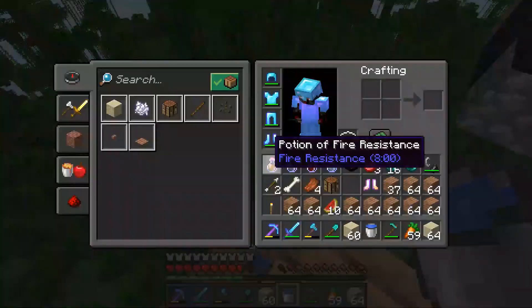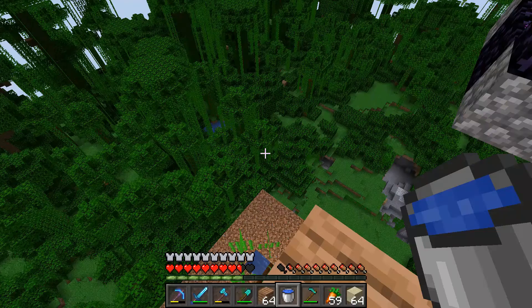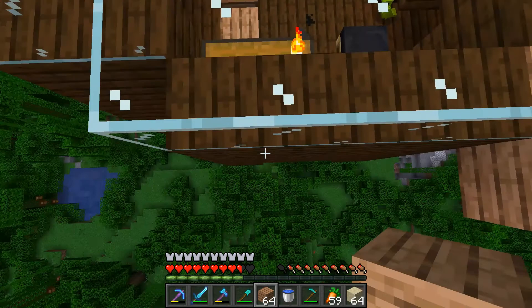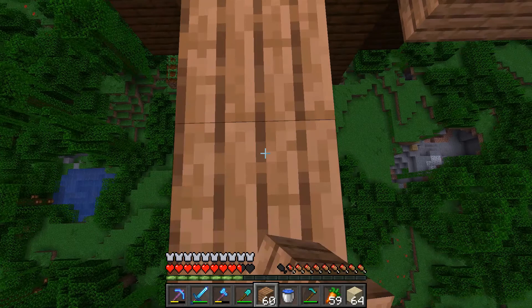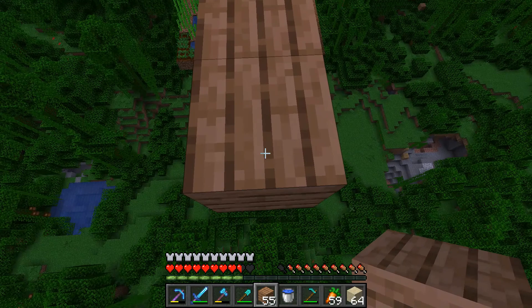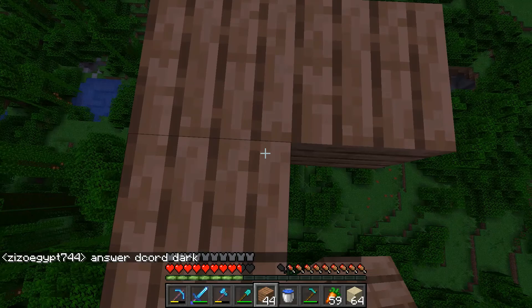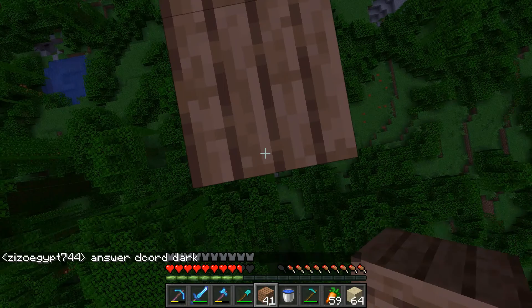Let me take some jungle plants and bridge off in that direction. Let me just take some jungle plants in my hand. This is mostly our jungle except we do have a neighbor — and that'd be cool. Let me just break this with our pickaxe.